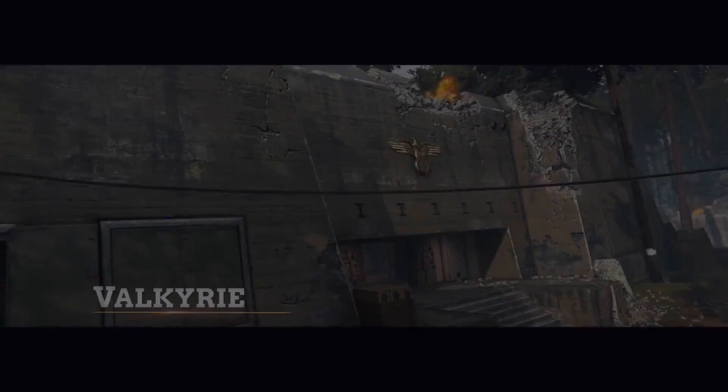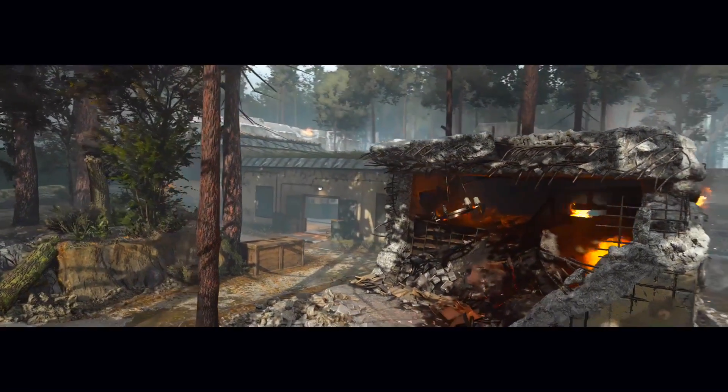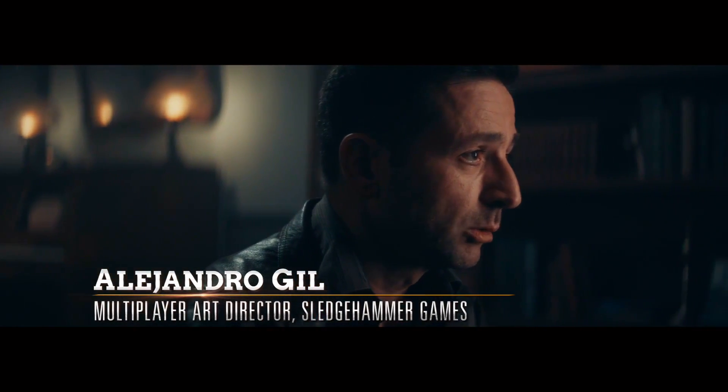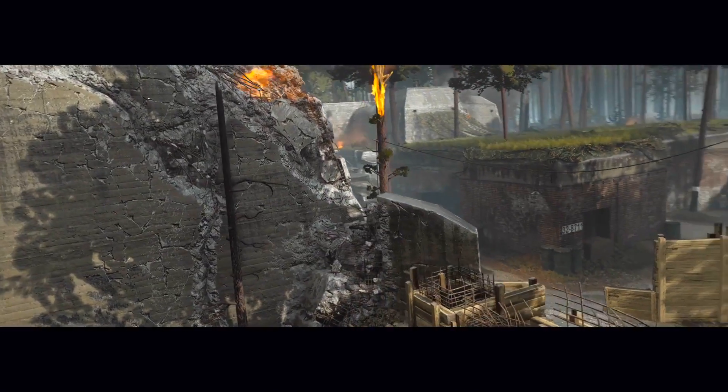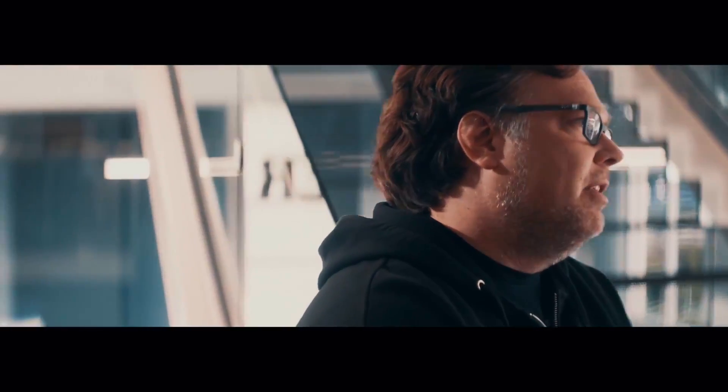Our first map is Valkyrie, set in Prussia at Hitler's Wolf's Lair. That's where a group of officers tried to kill Hitler and as many other high-ranking officers as they could. We wanted to design that map for multiple play styles. The outsides of the map have a lot of sniper lanes, but if you work your way through the middle spaces and through some of the different bunkers, you're going to have a lot of run and gun, a lot of shotgun play.